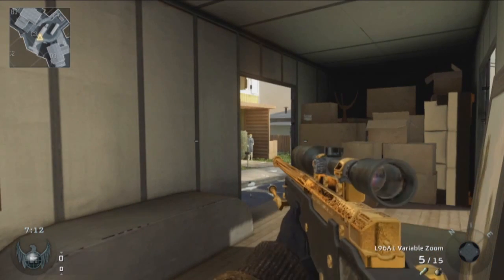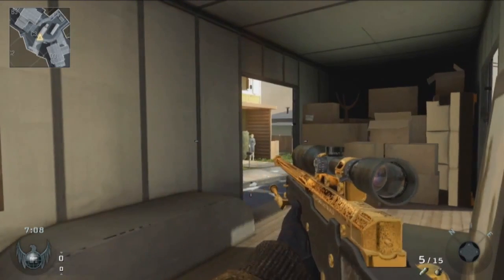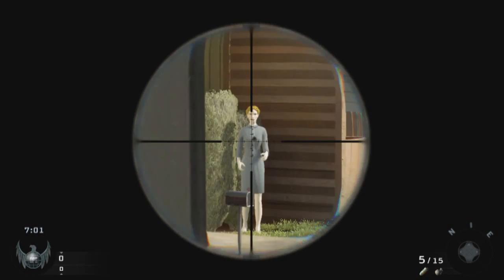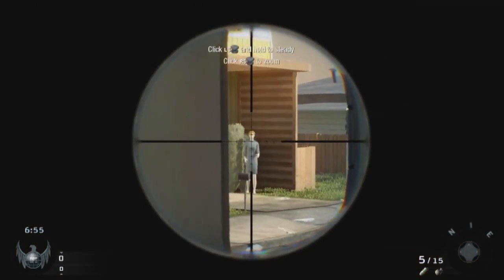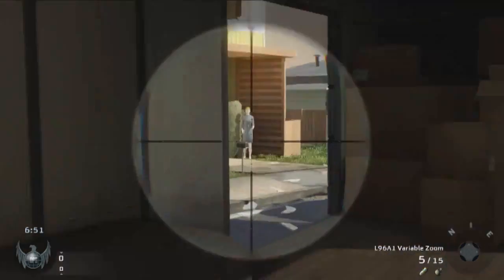Moving on — we have the variable zoom. This looks like a regular scope at first sight, but as you can see, it will zoom in twice. It has a total of three levels of zoom: the default one, then a plus-one zoom which I think is the best for quickscoping personally, and then a plus-three which is the longest range.